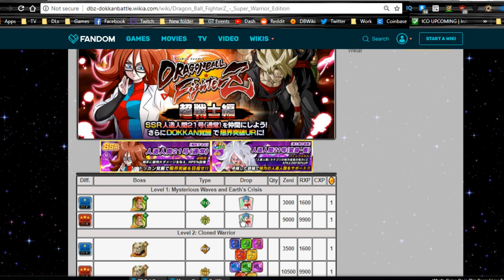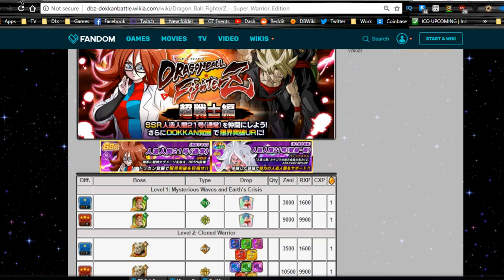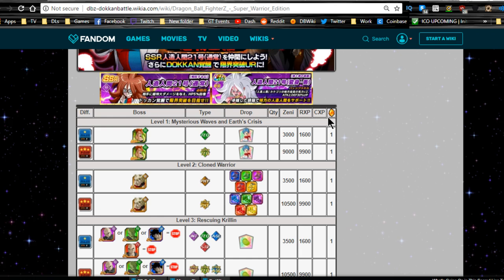Level one is Mysterious Waves. The Bulma item super attack is really good - she is attack plus 25% for five turns. She is definitely worth getting, especially for battles where you need a little bit more attack damage, like maybe the LR Frieza event or the LR Goku event. I used to use her until better free-to-play units came out, but definitely grind that out.